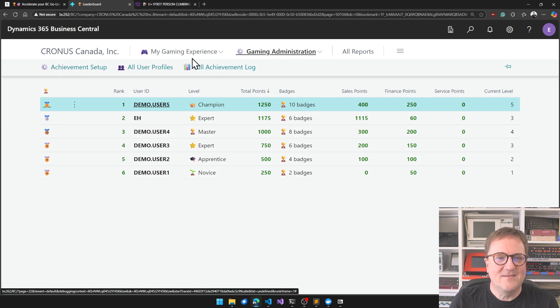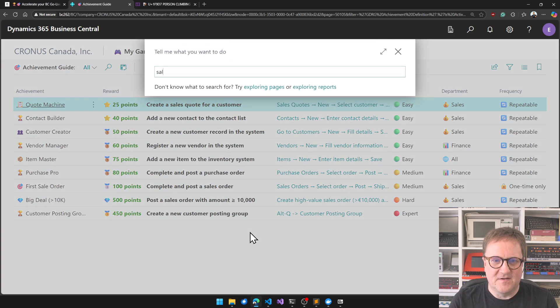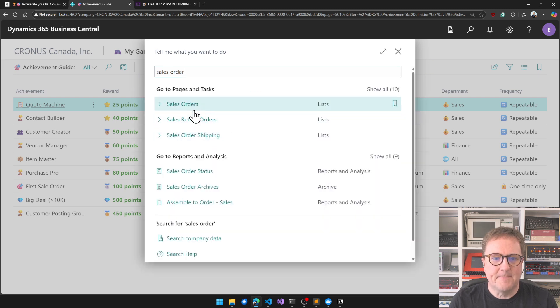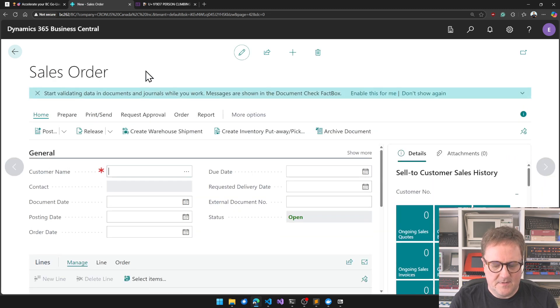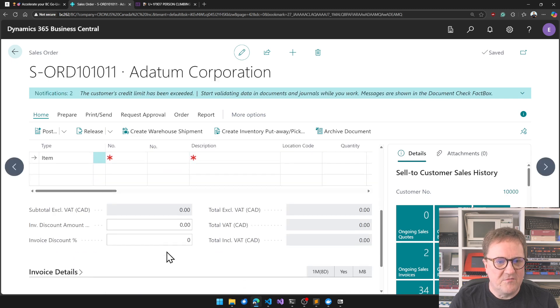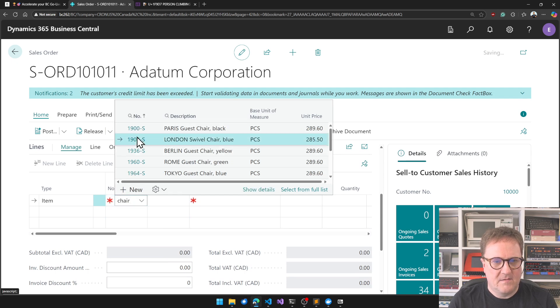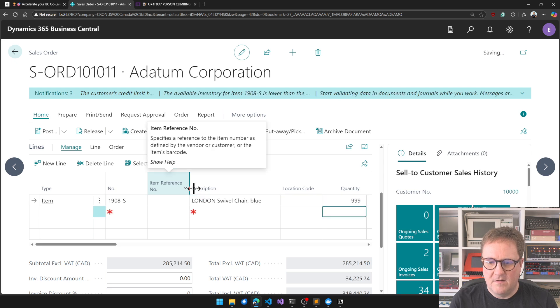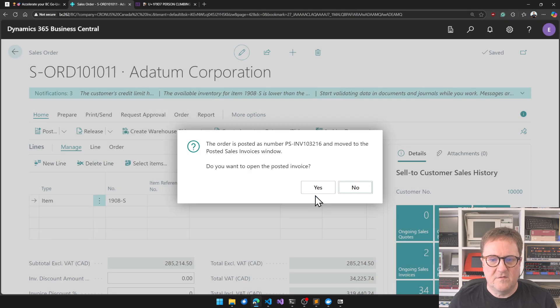According to the achievement guide, I can just post another big sales order. I am very good at selling chairs — A. Datum has bought hundreds of chairs from me. This time I think we're going to go over to London. Boom boom — post, ship and invoice.